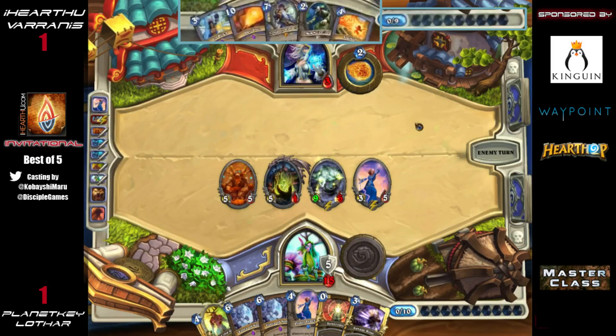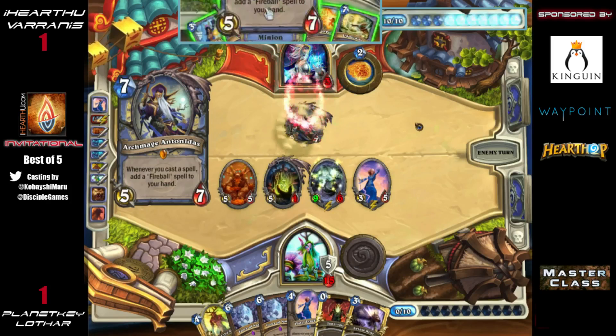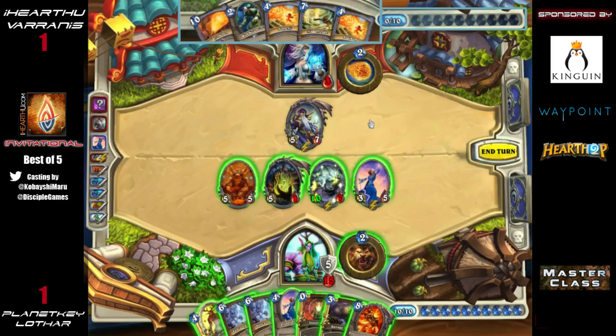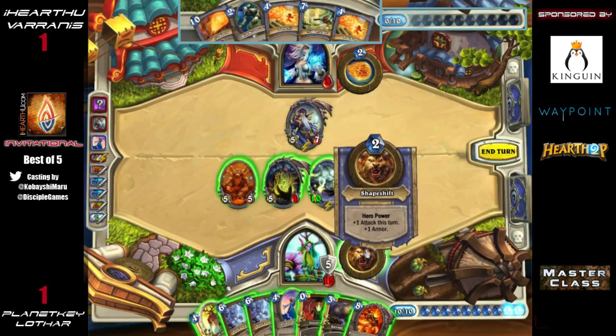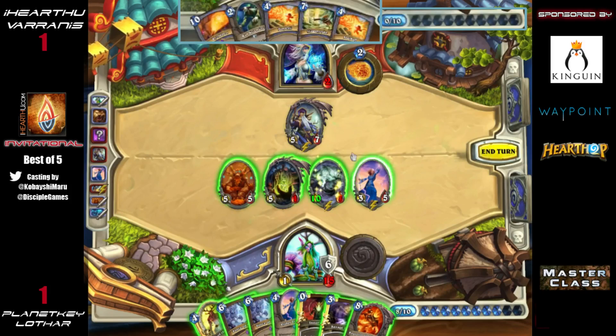Flamestrike is drawn — a couple turns late. Looks like Antonidas is coming down along with an Ice Block, the only way to potentially survive, because he needs to Ice Block so he can next turn do 13 damage plus Antonidas. Lothar is going to kill Antonidas here. Ragnaros would also be a really nice play — what's so cool about Rag is that even if frozen he's still going to hit for eight, making him one of Freeze Mage's worst enemies.